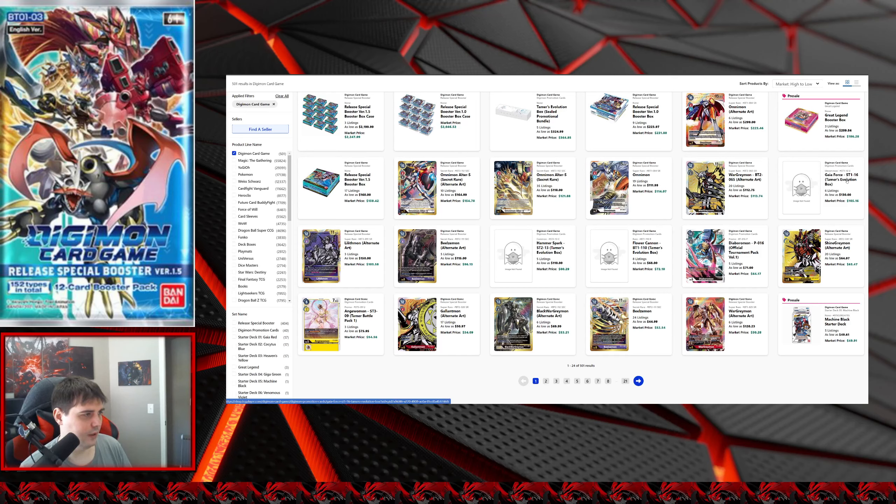Gaia Forces from the tamer box seem pretty stagnant, to be honest — I haven't been watching those cards as closely. Lilithmon: I think she's creeping up. She's an alternate art and also a waifu, so if you believe in that, pick one up; if not, wait for it to come back down — there are reprints coming. I do think the alternate art version is going to be an expensive card no matter what over time, so if you're looking for one, just like the Omni Alter S, try to wait for the reprints and then pick one up as a single, or get lucky buying product.